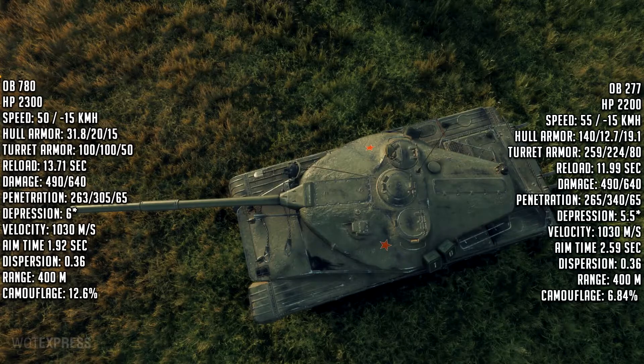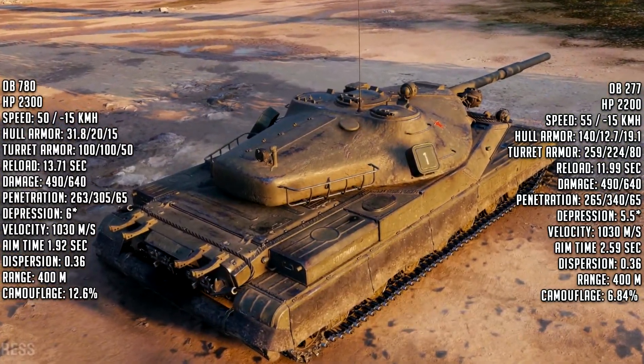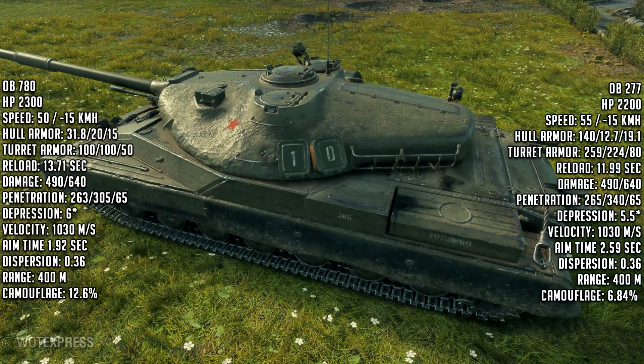The turret protection is 300mm in the front, sloped, and 200mm on the sides — that's really good. It's not like a 279e turret, but it is slightly better than the 277 frontally. So you've got a bit of hull-down capability with good turret armor, and really good aim time — that's what's going to set this tank apart.